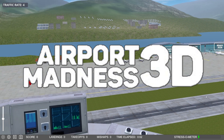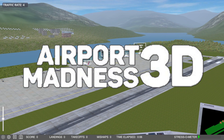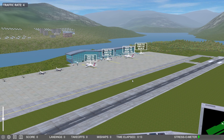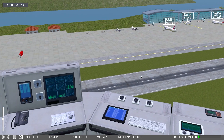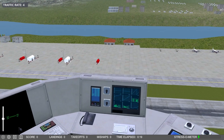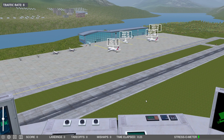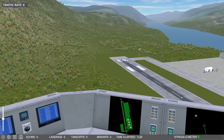Welcome back to Airport Madness 3D. Hello everybody, I'm Tenacious Viking, your air traffic controller host. We are at Castlegar, and we're in the towers. It's one of the more interesting and difficult airports to keep the tower on. I've got to fix the traffic rate — I forgot to do that. There we go. Let's see how much traffic we can move without a crash.